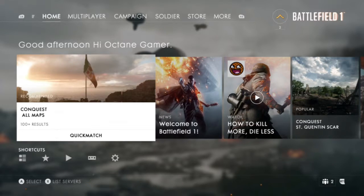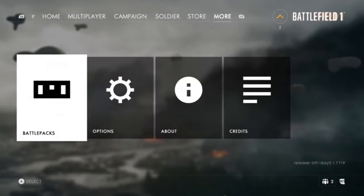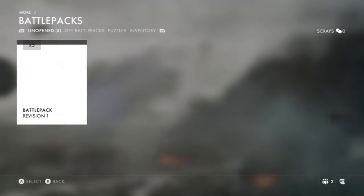You get five packs and that's what happens when you get the deluxe edition. You can also get packs with the ultimate edition as well. Not sure how many, but I just went for the deluxe edition. They're called battle packs and they actually look like they're going to be something quite good compared to most games — say Call of Duty or CSGO. To me it's similar to CSGO though.